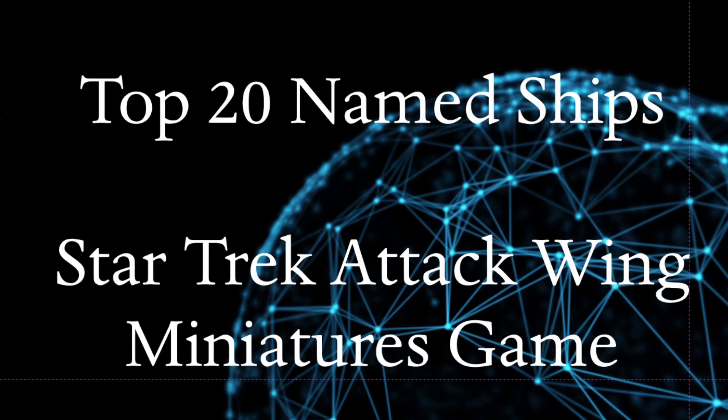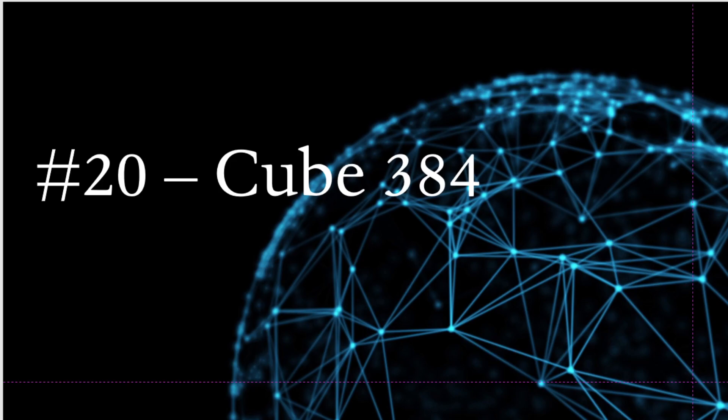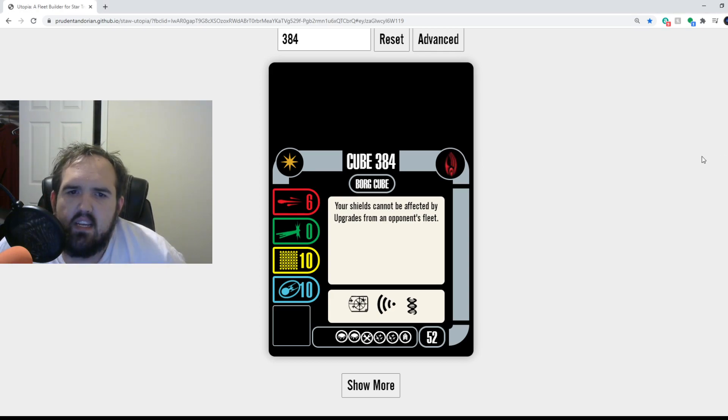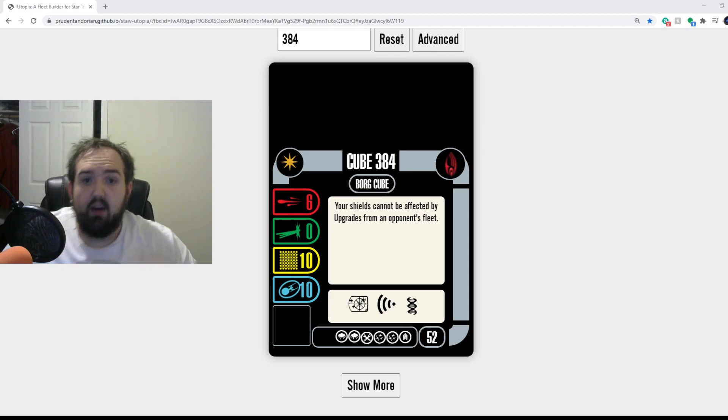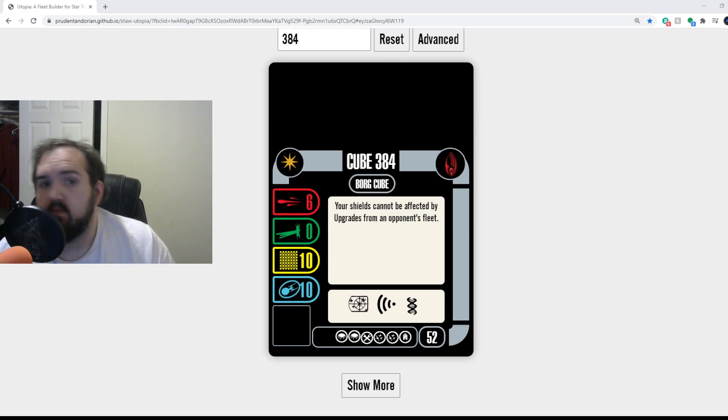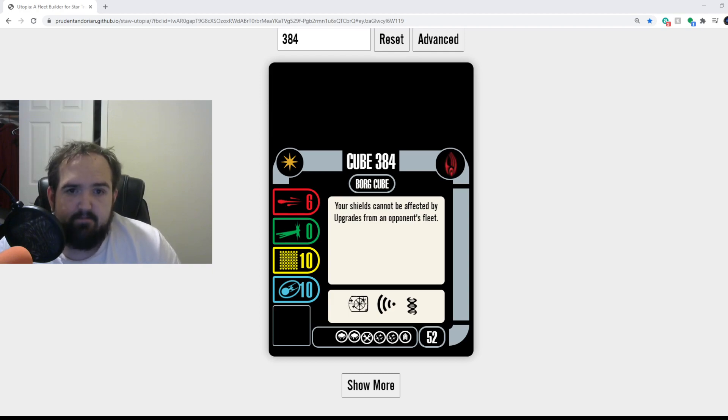Without further ado, let's get to the list. Number 20: Cube 384 — the Borg Cube 384. It's a 6-0, 10-10, 20 points of durability. What's impressive about this ship is, well, it's a big game piece. If you've watched my 'How to Mod a Borg Cube' video you'll see how big it is — about 8 to 10 inches. It sits on the board and has different rules; it even moves differently.